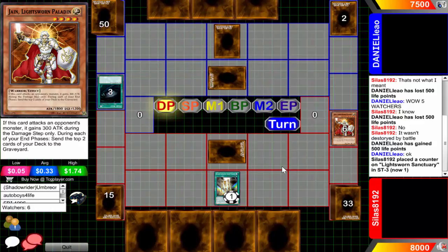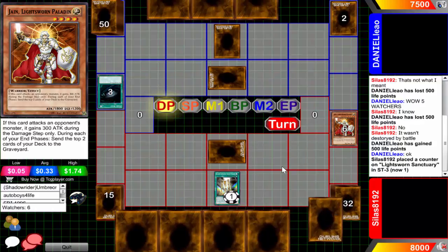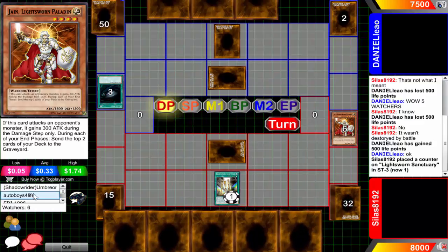It's back to Daniel's turn, he's going to set a monster and then end his turn. We've got some of our number one fans here - FBI 1996 along with ShadowRider Umbreon. ShadowRider Umbreon is so close to being a number one fan. I say if he's in two more Low Rated Duelists - well, if he's in it on Friday this week I'll classify him as one of the number one fans, because it's just crazy how many times he's been in over the past couple of months.